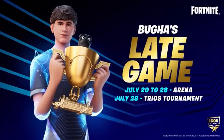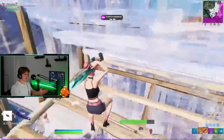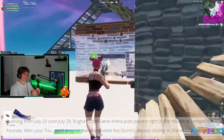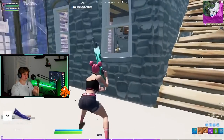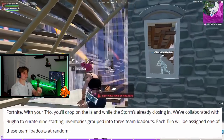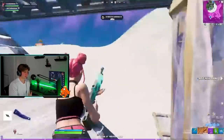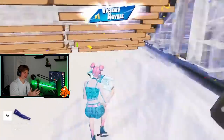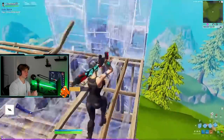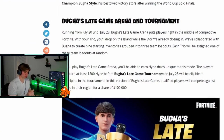The Bugha Late Game Arena runs from July 20th up until July 28th. It puts players right in the middle of competitive Fortnite in trios mode only. Bugha himself collaborated with Epic to curate nine starting inventories grouped into three team loadouts, so each teammate gets a specific balanced loadout. These are going to be really good since Bugha is a competitive player who won the World Cup. Loadouts are assigned completely randomly.